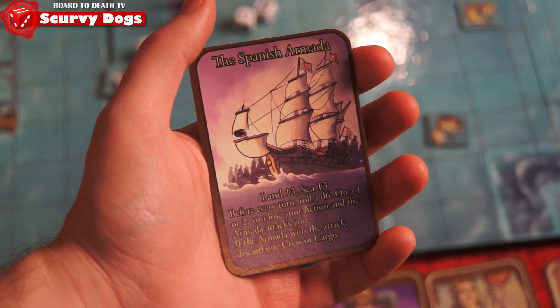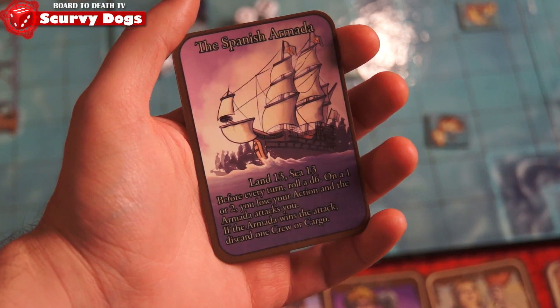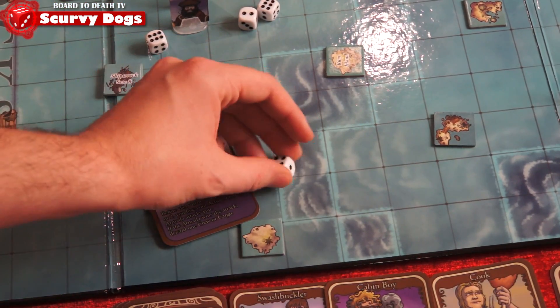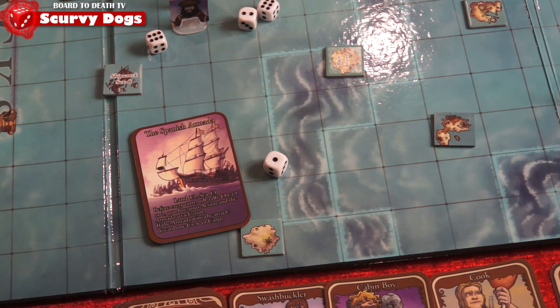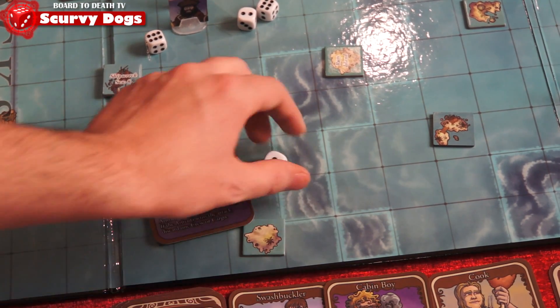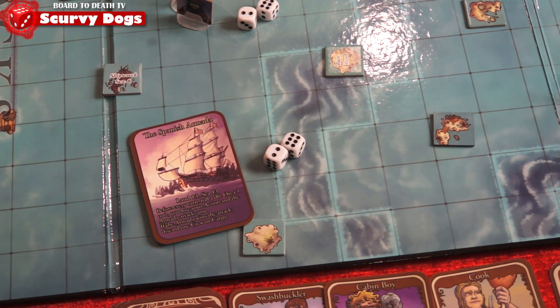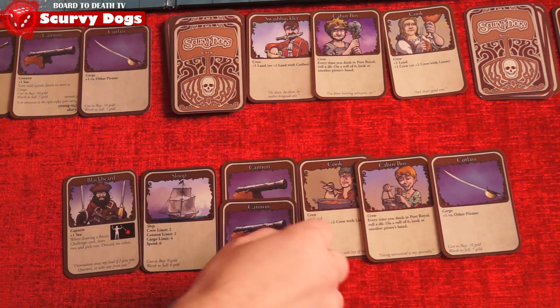There is also the Spanish Armada which patrols the sea. If a captain reaches plus 5, plus 6, or 7, that player must roll a d6 at the start of his turn to see if he fights the Armada. On a 1 or 2, he loses an action and must fight the Armada at land 13 or sea 13. If he loses, he discards a crew or cargo.